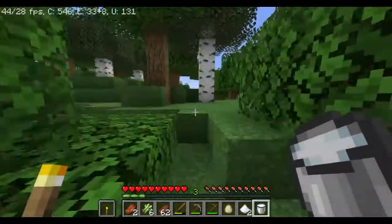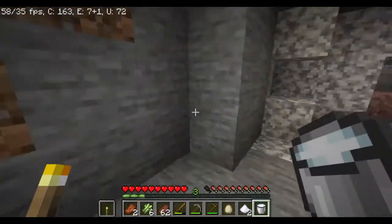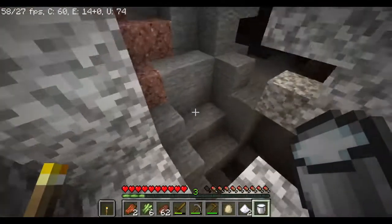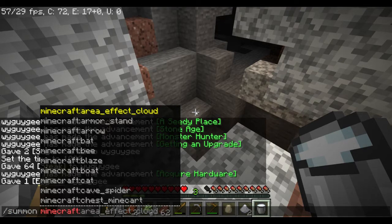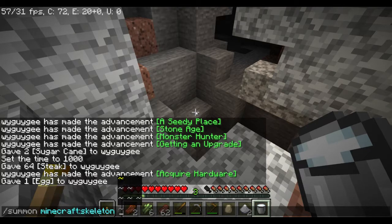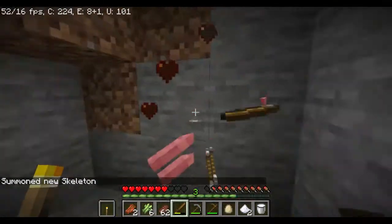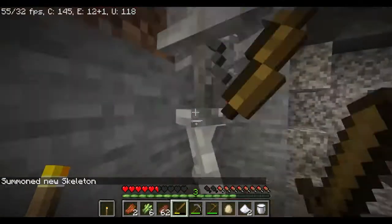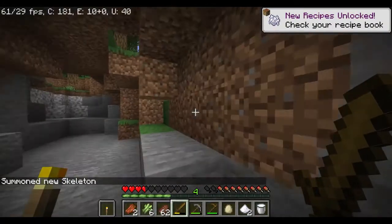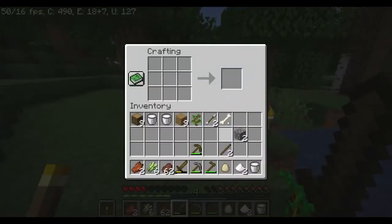We're going into the cave. We just found a skeleton that appeared right on top of us. We got another skeleton — gonna drop some arrows. There we go — we got our bone. Now we need to go back up to the surface and craft this bone into bone meal.